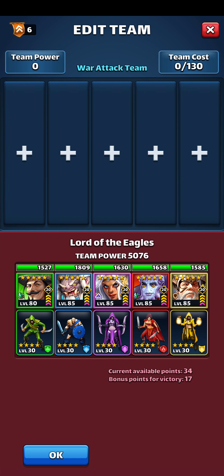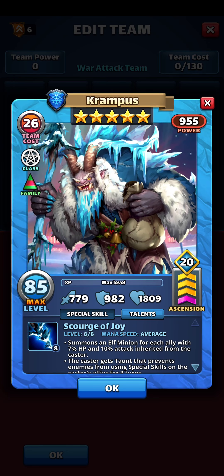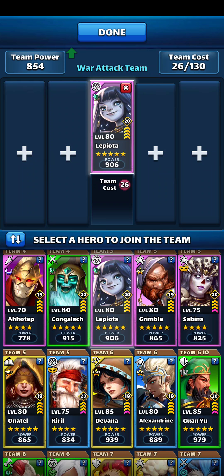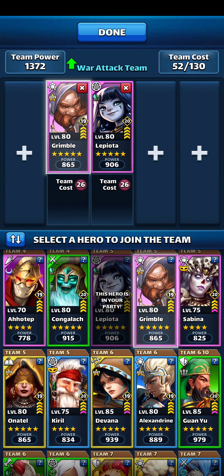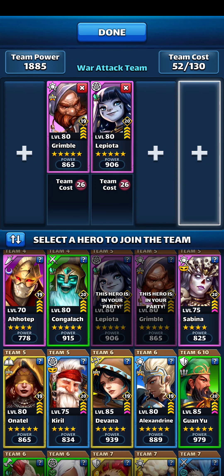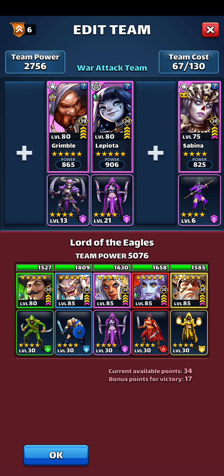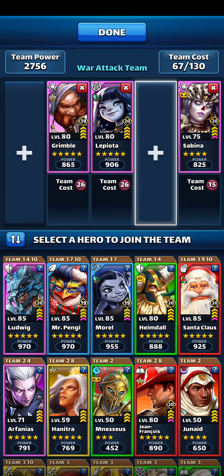I found this Freya with Krampus flank, which means it will be a good target for the anti-minion team. With Krampus, it's probably going to be Sabina. But it doesn't have to be though, because I have Lapyota. I need to think about it.